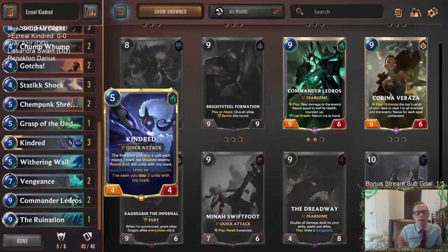We're going to struggle killing the really big stuff, but that's where Kindred comes into play. Kindred says the first time you slay a unit each round, Kindred marks the weakest enemy. So if we're slaying the weak enemies, Kindred will still mark the weakest thing that's left — which may be something big — and then Kindred will kill that.